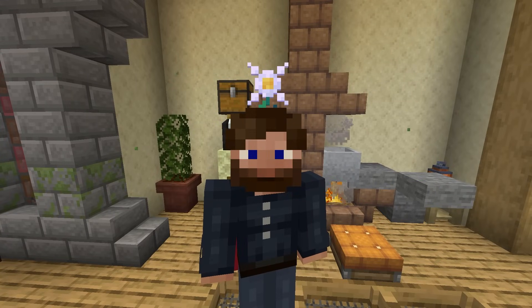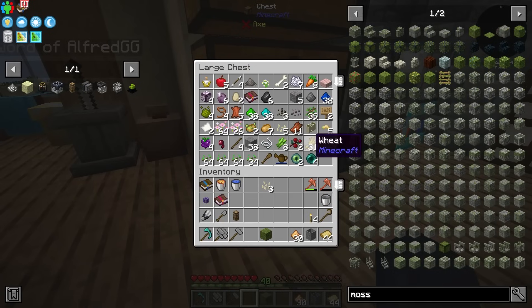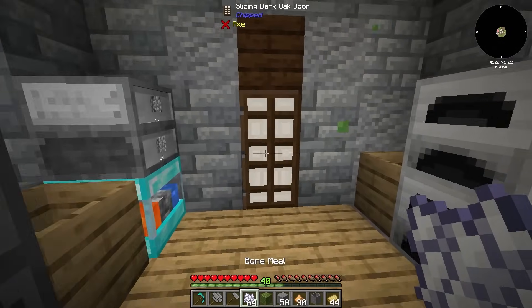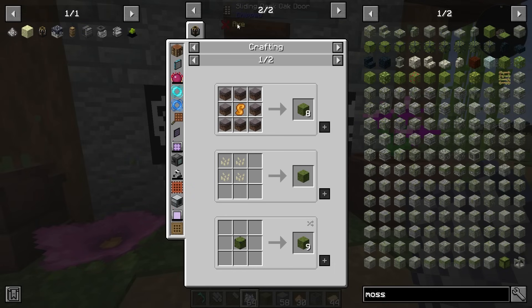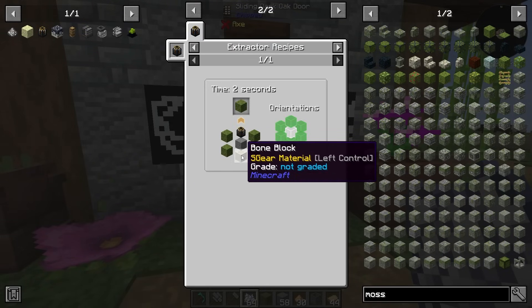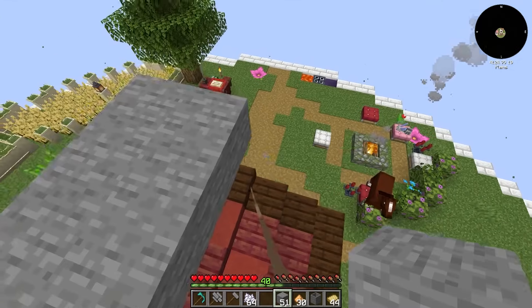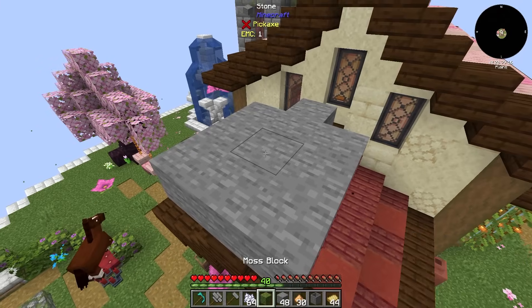We can also duplicate moss with one of these extractors. As soon as I've made my first bit of moss, what I should be able to do is take some of my stone and some bone meal and duplicate a bit of this. To make this inside of the extractor, we need four moss blocks, a piece of stone, and a bone block underneath. I want to place some stone away from my current grass because I don't want to infect my grass with this. Then one moss right here, and we should be able to convert all of this perfectly.